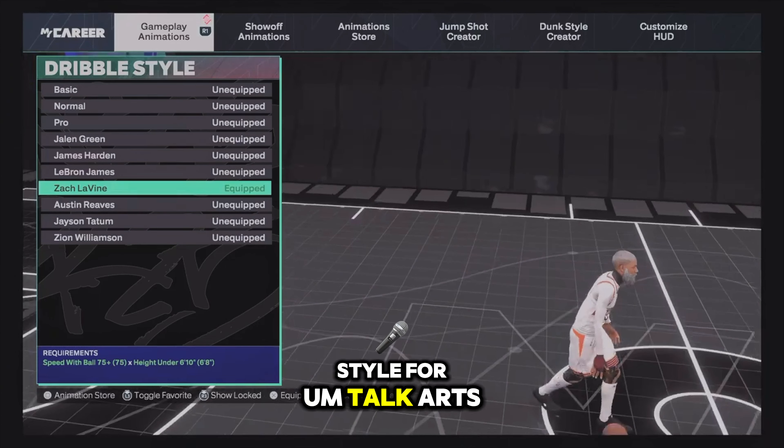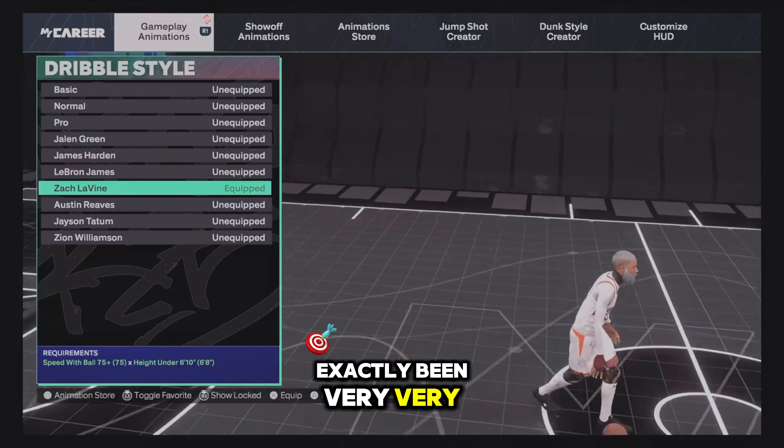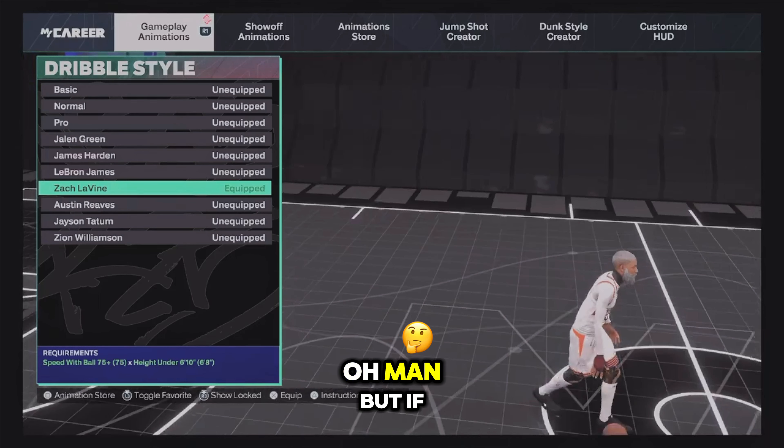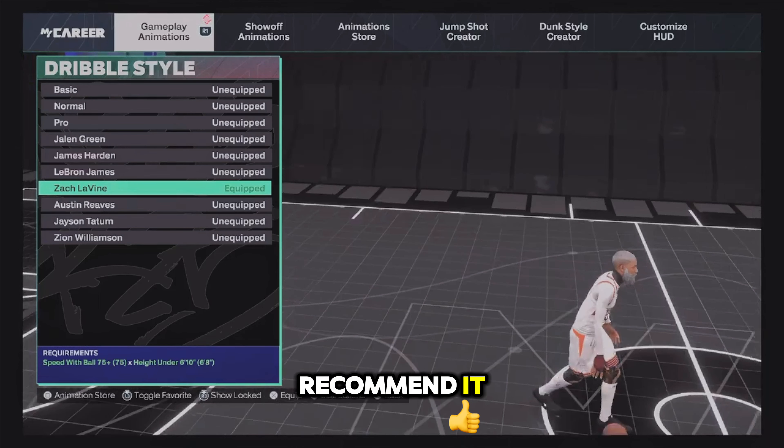For tall guards, we need the same-hand side speed boost, but 9 times out of 10 we won't get it because our speed bars are under 80. If you're 6'7" or 6'8" and up, you're probably not going to get the new dribble style anyway. I've been using Zach Levine for two months on both my 6'8" builds — his crosses are so fast. You can also go with Jelly Green or Zion Williamson, but I recommend Zach Levine.